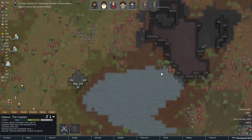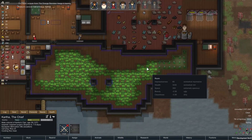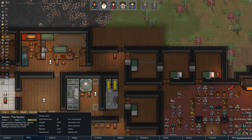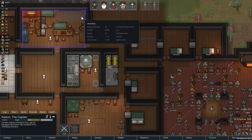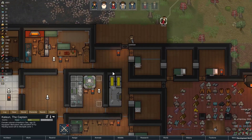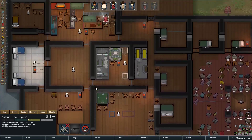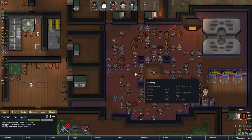Kaelin is back and she's got all of the advanced components, which I am extraordinarily excited about. Who can construct here other than Kartha, because Kartha is busy? Kaelin, you can. Get that fab bench up and running, and then Maker can start making again.